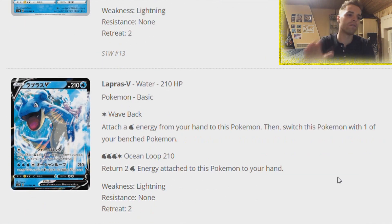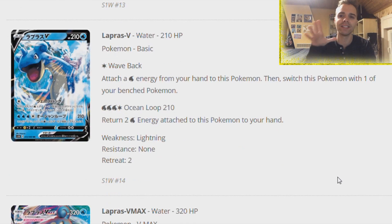We have Lapras V, another V card and probably one of the better ones. We're also going to be getting a Frostmoth which has Energy Acceleration in the form of a Stage 1. Lapras V can attach a Water Energy from your hand to this Pokemon and then switch to the bench - not bad because Frostmoth attaches Energy like Rain Dance style but only on the bench. And then Ocean Loop does 210 damage and returns two Water Energy attached to this Pokemon to your hand. Very fantastic - it does have 210 HP, so basics are getting a huge HP buff.